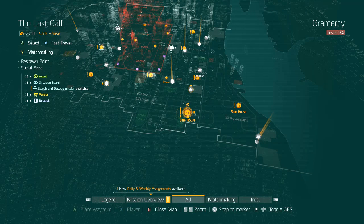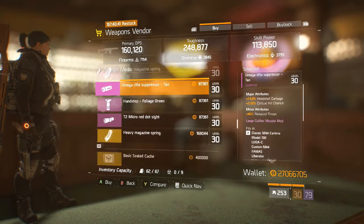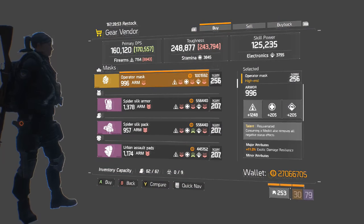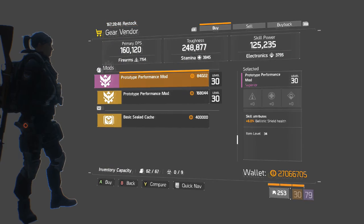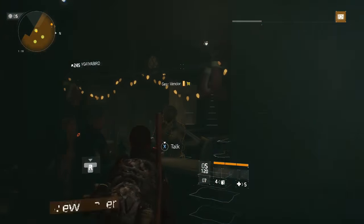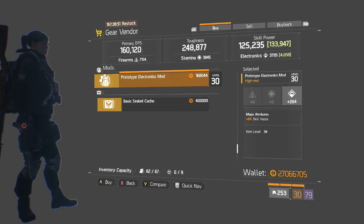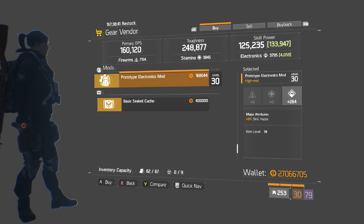Moving on to the Last Call safe house — a bunch of purple weapons, a Tactical SA-58 Burst Fire (not very good), and a Heavy Magazine Spring (not very good). At The Ward near Falcon Lost, the Gear Vendor has a Rejuvenated Mask — not a very good roll; I'd much rather have the one in Camp Hudson. He's also selling a Performance Mod with Support Station Duration. At the Southpaw Vendor next to the DZ, we have a Relentless Backpack (not a very good roll) and an Electronics Mod with very good stats — good Electronics and more Skill Haste. I would pick these up instead of the ones at Camp Hudson; they're definitely going to come in handy for 1.6.